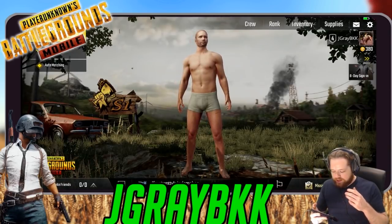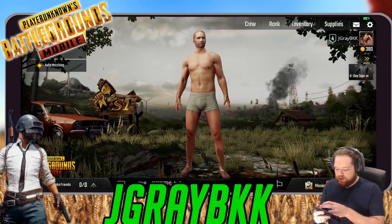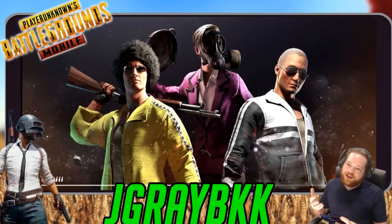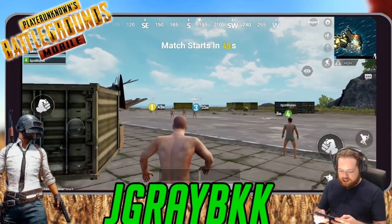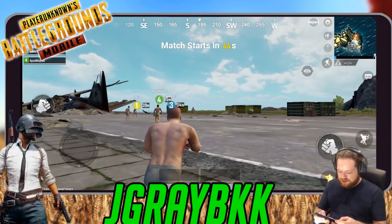Since I've logged in before, my character is already there and ready to play. If you hit Start you'll see that everything is in English — that's the best part about this download method. You don't have to play in Chinese anymore. You can see the game is up and running: I can jump, go prone, kneel, and punch.